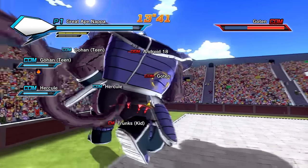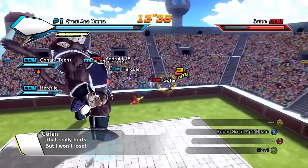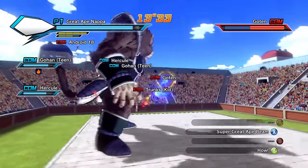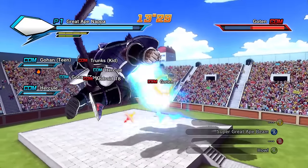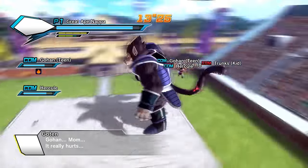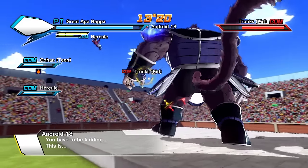Get that stamina back. There we go. What's our ultimate? It's super. He just keeps lying flat down. Super Great Ape Beam! Whoa, why is it spinning? Why was it spinning? That was really weird. Okay, I think Gotenks is down. Dude, we're gonna do this - we're actually gonna do it.